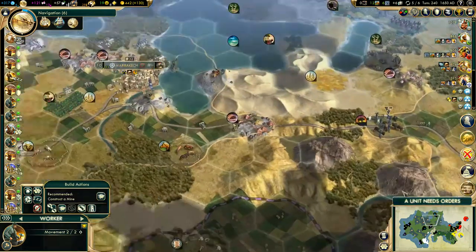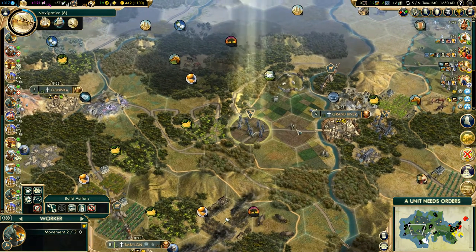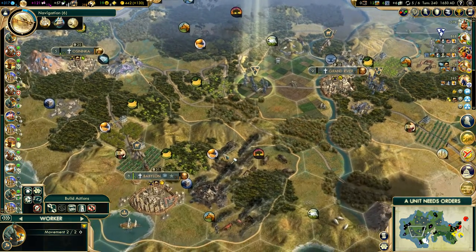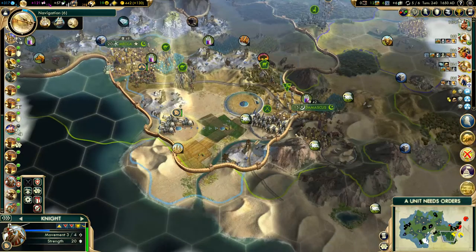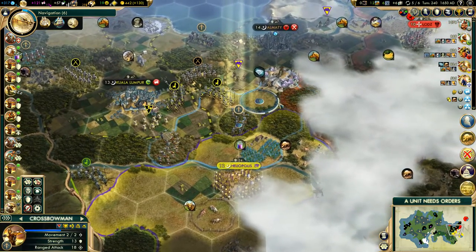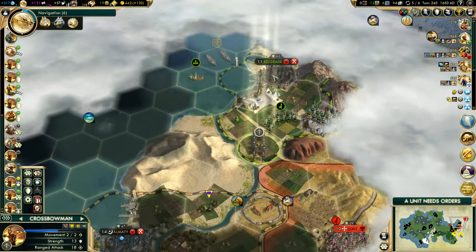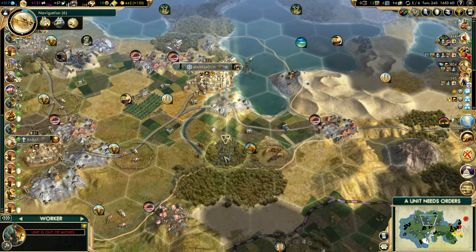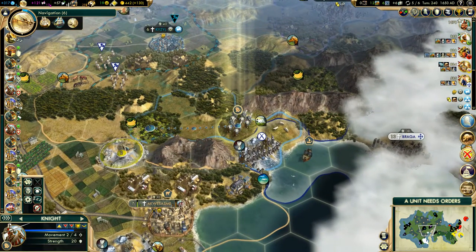We're going to get navigation and some bombardment ships — that'll be wonderful. In the meantime, we should really fix up Babylon — it got ravaged by barbarians before, and I do not want to keep it that way. Let's see what else we can do — put this guy on guard and park him there. Selling citrus seems like a reasonable enough idea, and we're doing ridiculously well for gold right now.